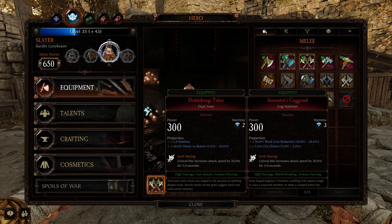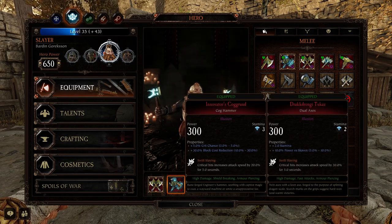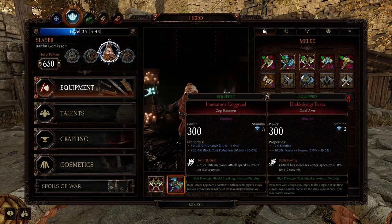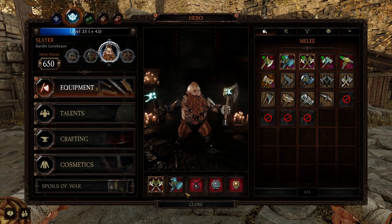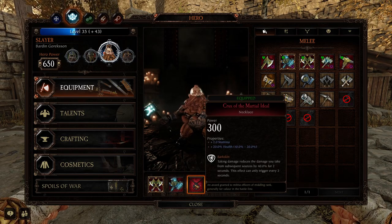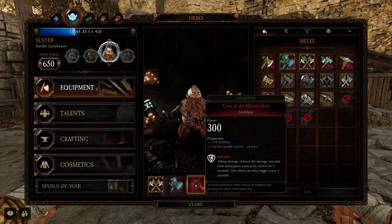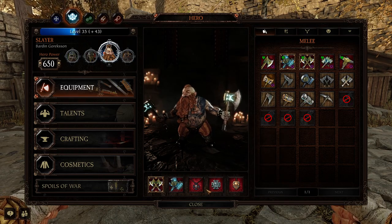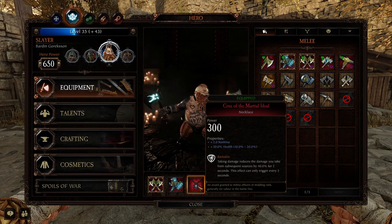Don't forget, with the Cog Hammer the Heavy Attack does turn it into an Axe Attack, so you can Heavy Attack and pretty much one-shot Chaos Knights on Legend. Not so much on Cataclysm, but still, it is an option for you. And then for the Necklace, I'm using Stamina to boost my ability to block, because I'm not running a huge amount of Block Cost Reduction on this build, so the Stamina Shields are there to alleviate that somewhat.